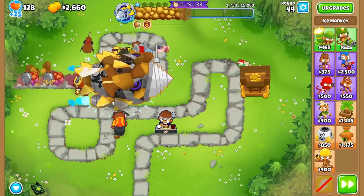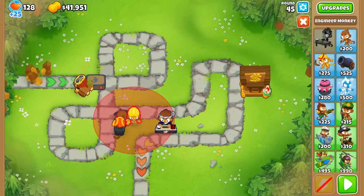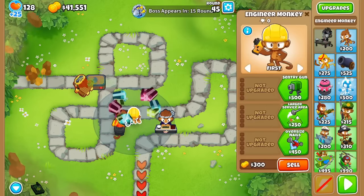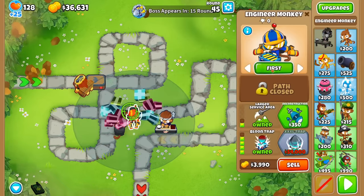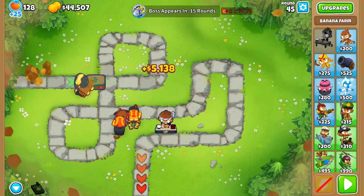One big thing to note is that Primary-type Monkeys are great for Dreadbloon because the Rockbloons don't spawn right away, meaning there are way fewer that are immune to Primary Monkeys than any other type. After we beat the boss, upgrade your Lead to Gold to a Rubber to Gold if you haven't done that already, and you can get another Bloon Trap.